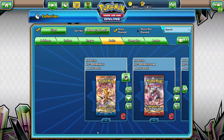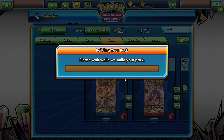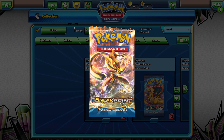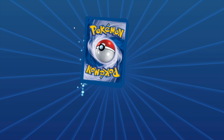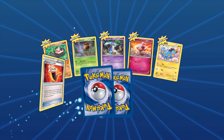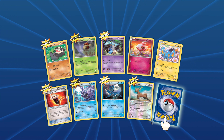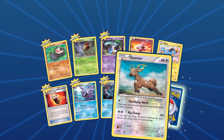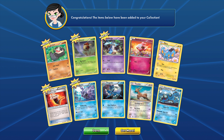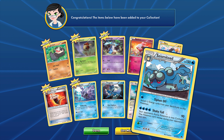We've got a reverse, we've got Poison Bar reverse trainer — not bad. And we have a Cinccino, not even a shiny, but I'll take it. I accidentally clicked on 'get more' — didn't want to do that. Let's go back to my collection, completely clicking the wrong thing now.